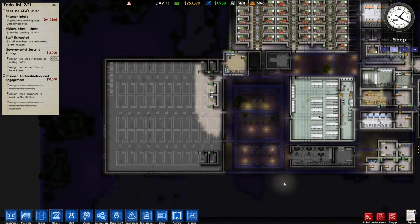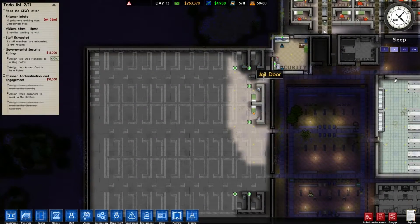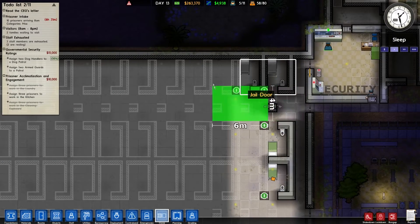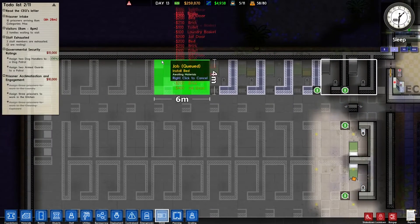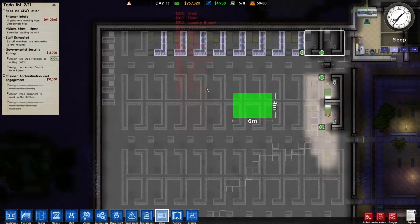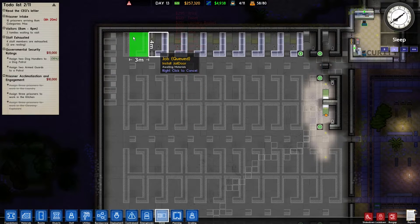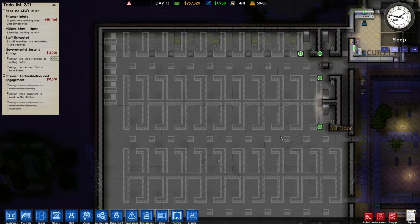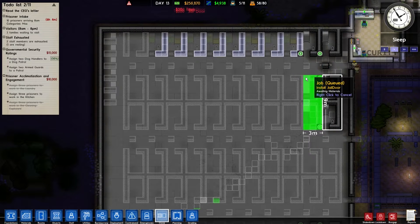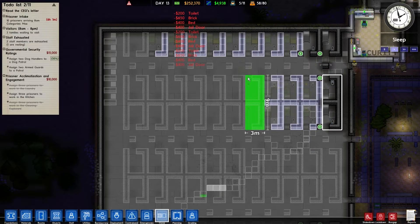Now the next thing I need to do — I think we need to expand here. We're going to do the classroom next but we need to expand this area. Let's get the clone tool up and clone that — that will go in there, there, there. This clone tool does make life a lot easier.